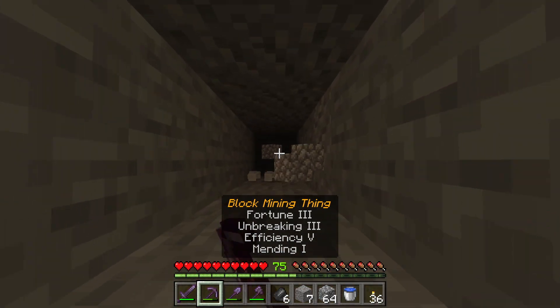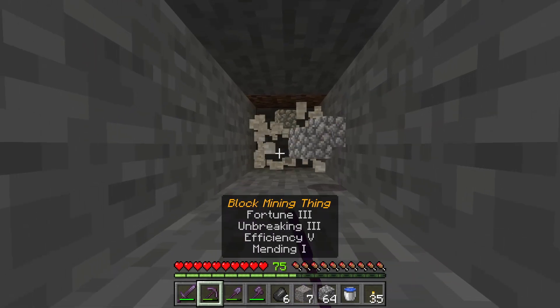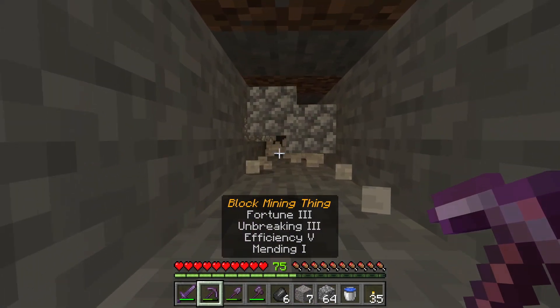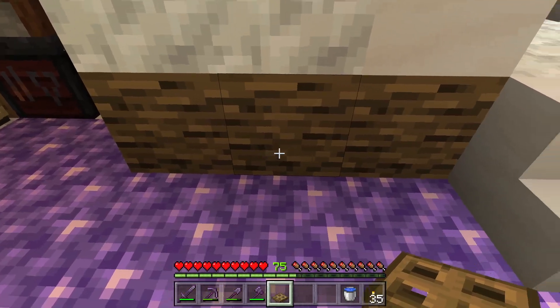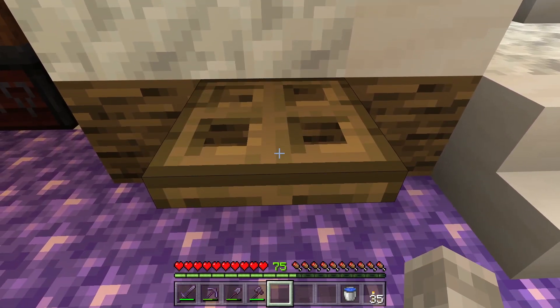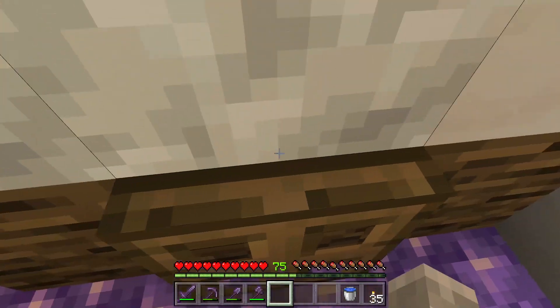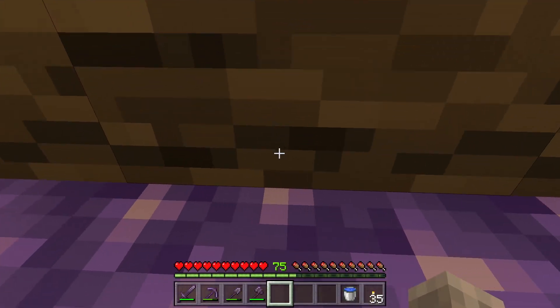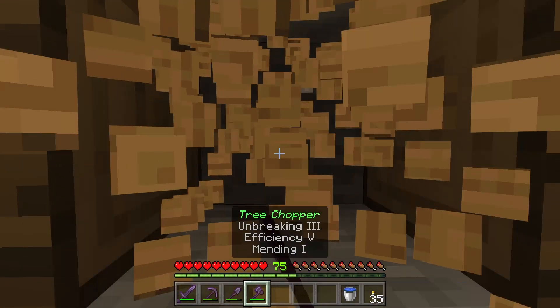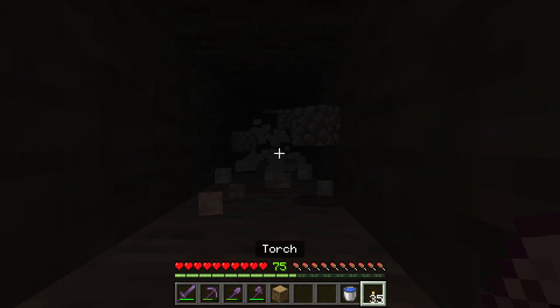This is actually really simple to do. All you need is a trapdoor or some other way to get into the crawling animation, such as a piston. To go into crawling mode, place down a trapdoor a block above the floor. Then put the trapdoor up so that it is facing the wall, and go stand in the block of the trapdoor and flip it so it goes down. You will then enter crawling mode.